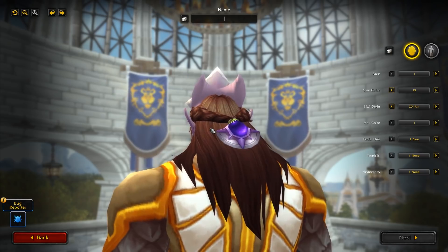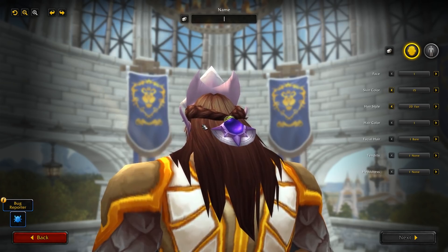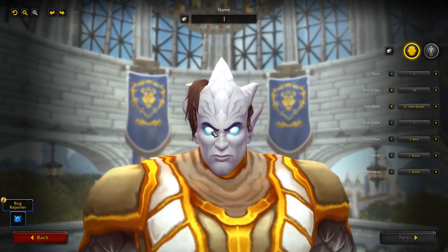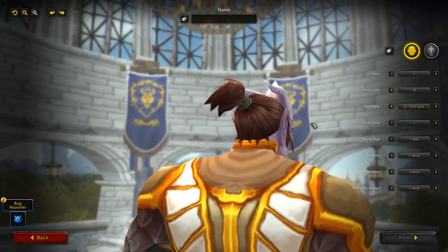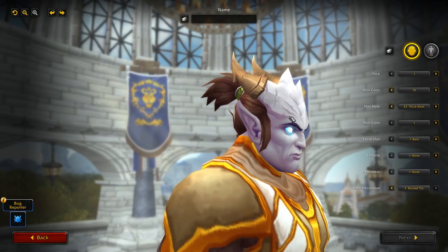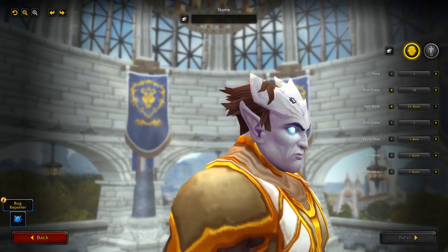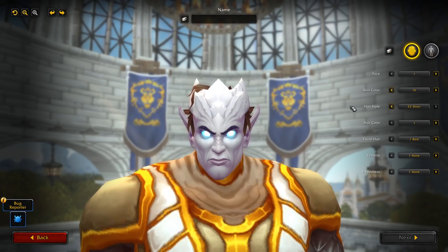The next one is called Fan — you've got this big fan at the back, which looks kind of cool. Unfortunately the color is just stuck as purple, not customizable, but a really cool look nonetheless. Next is Sideswept, which is kind of similar to one we've had before, but I do like the hair sweeping over the horns there. Then you've got Thick Knot, which comes with the horn decorations so you can make it look even cooler. And finally Short — just a short style, a little bit over the forehead, looking pretty unique.